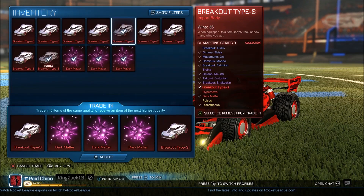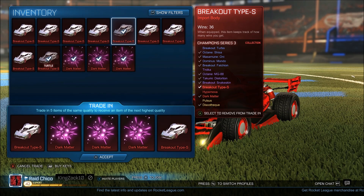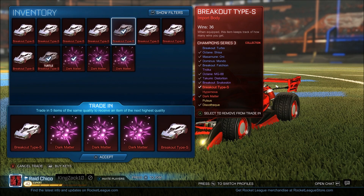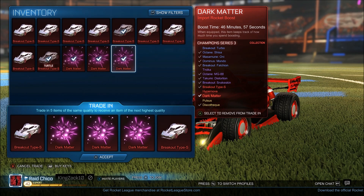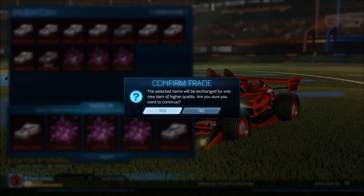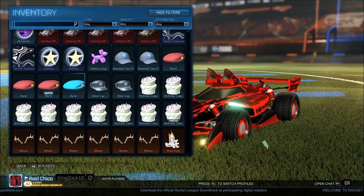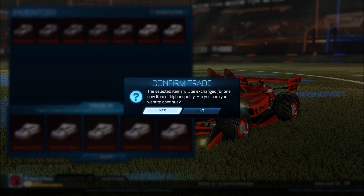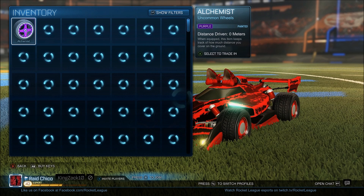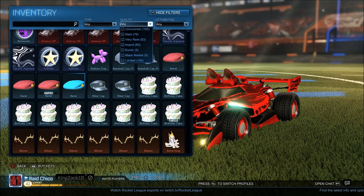Alright guys, you ready? Another trade-up. We're going to be doing three Dark Matters and two Breakout type passes. It just hurts so much when you trade up — it's not like so much crate profit like these items have. It's just like you get something that's worth not even four crates. But whatever, we're trading these up. Painted Discos please. Okay, what is this luck? I thought it was double painted items, bro.